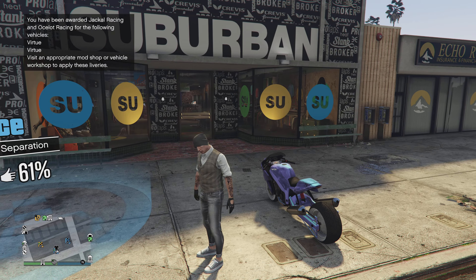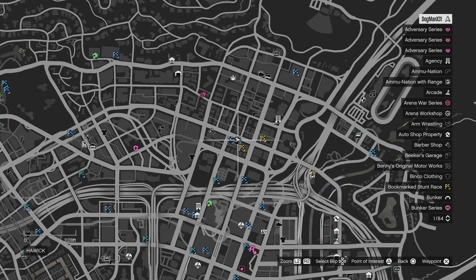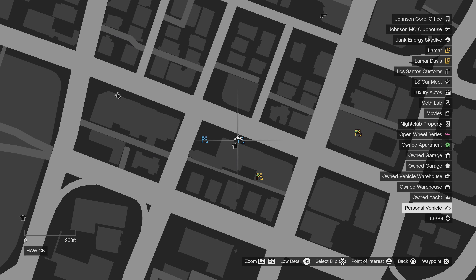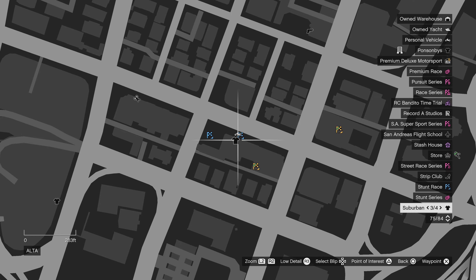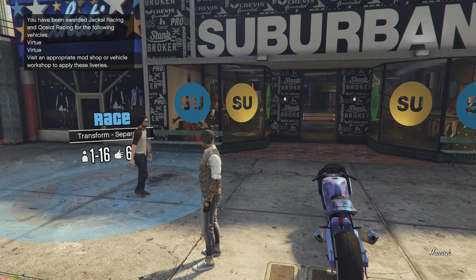Hey hey! DogManX here. Being that it's MC event week — two times cash and all that good stuff — let's save these outfits. Head over to Suburban; here's the little icon on the map and we're gonna be using a little workaround to save these outfits.